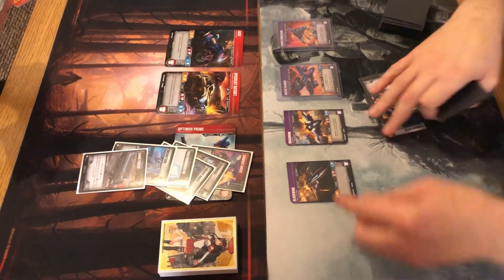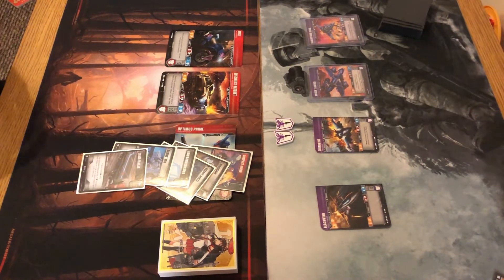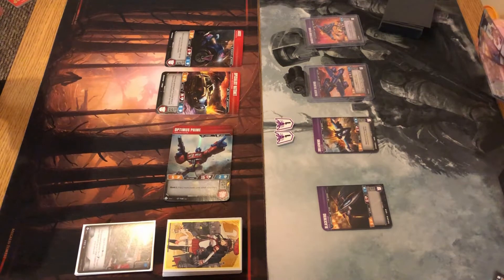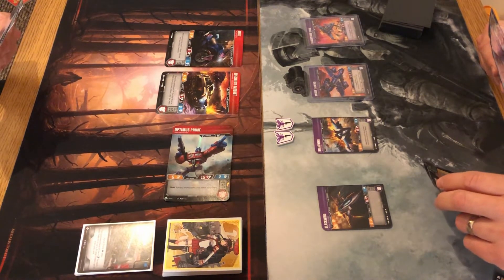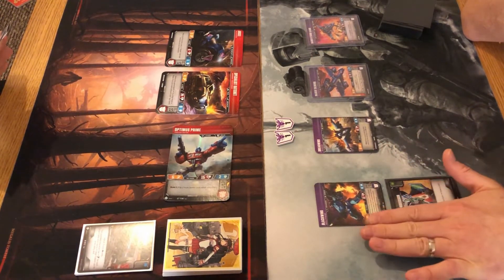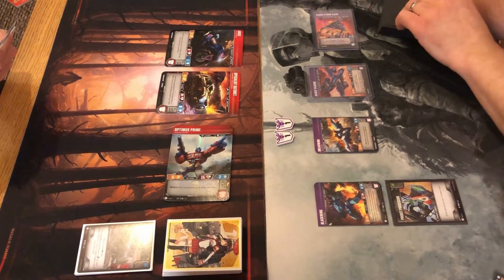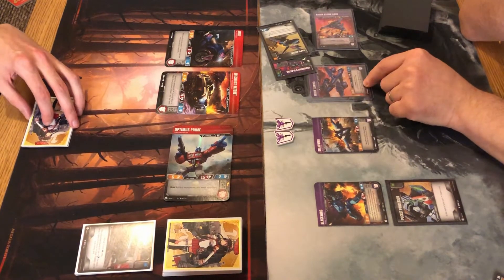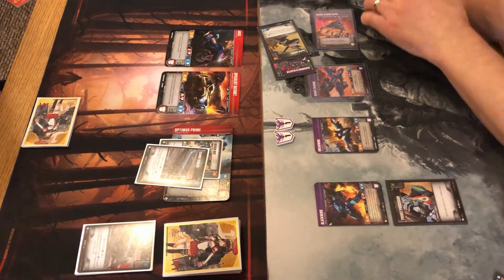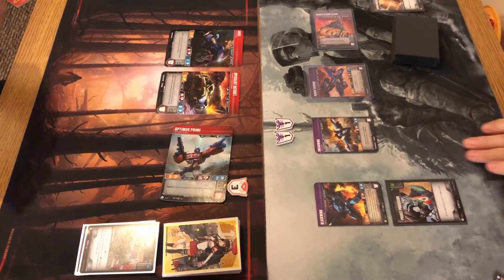Dave takes two damage on Dreadwind and considers the Escape Route but passes. Dave then plays Pocket Processor onto Blackwing and transforms Blackwing. He attacks Prime with Raider Stormcloud — flipping green gives Tailwind's plus-two bonus, so six damage total. Prime drops to three health. Dave picks up Scoundrel's Blaster from the KO pile.